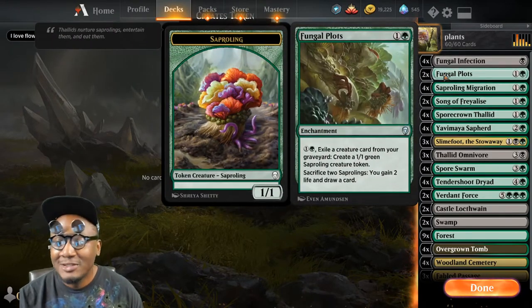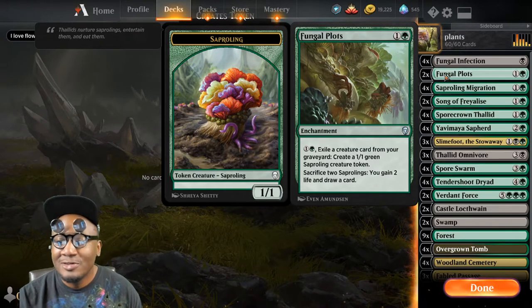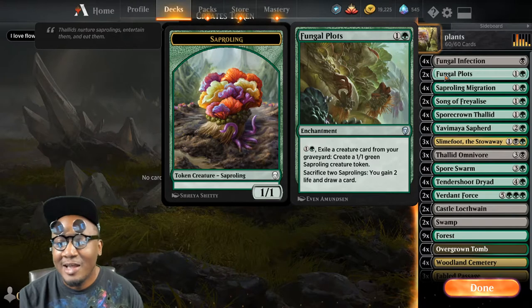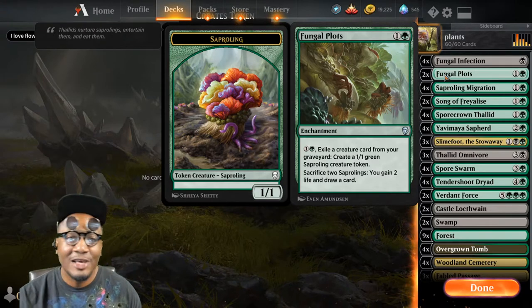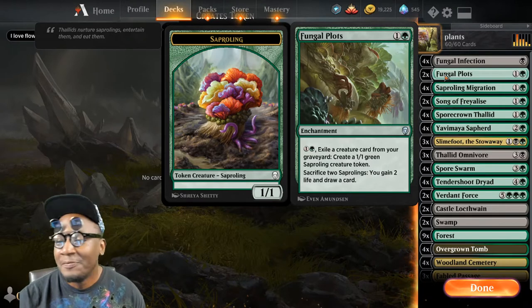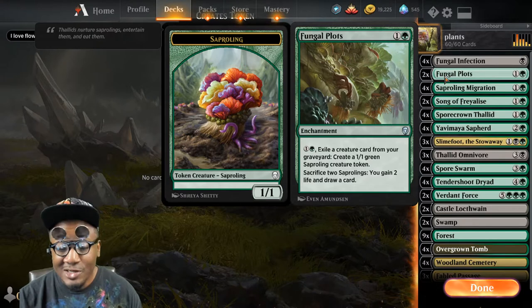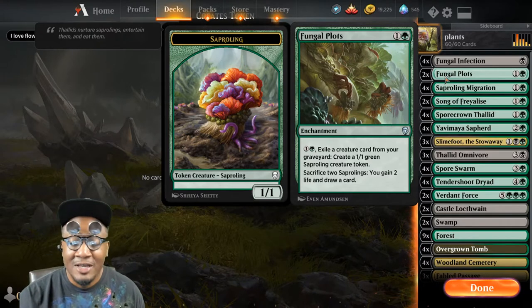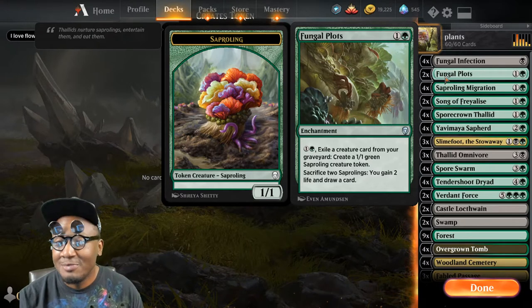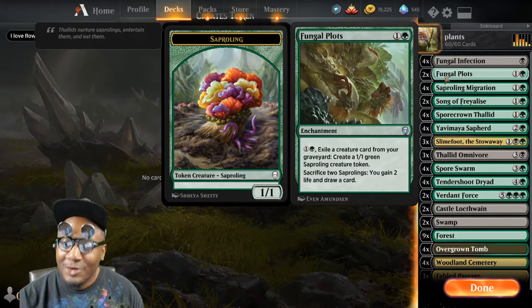Maybe like Llanowar Elves or little small 1/1s that get in the way, maybe some deathtouch creatures. This takes care of that — it's pretty much the only removal card in the deck, but it's useful when you need it. I've got two Fungal Plots. This is a really essential card for the deck — it gives us sapling tokens, helps us draw cards, gains us life, and removes cards from our graveyard. Only running two because you don't ever want to see multiples once you get one.